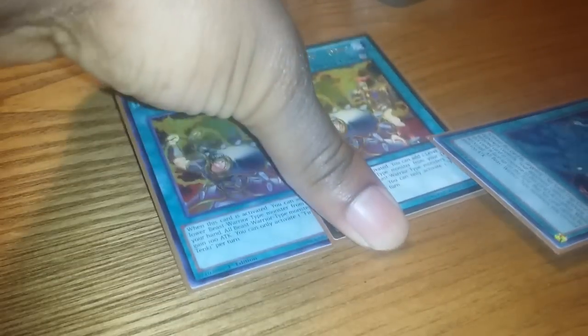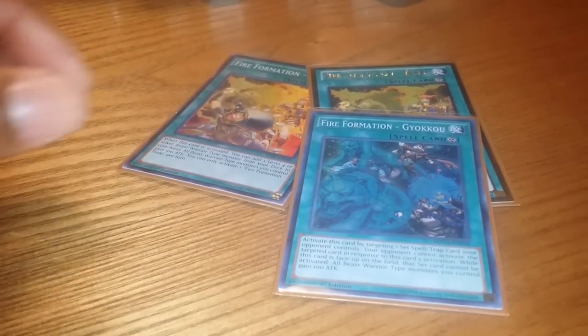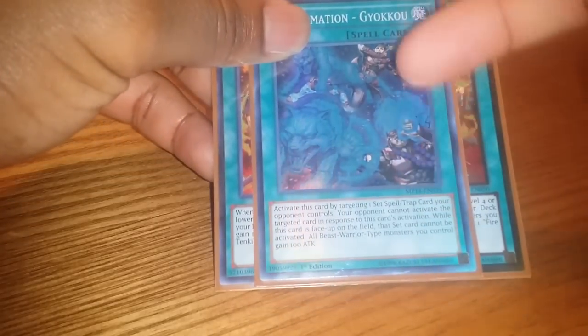That's all the Yo Shinju monsters. For spells: one Battle Fader, because they all bounce back to hand you need protection. Some hand traps. Fire Formation — Double Tenkey and one Gyoko. Tenkey's for the searches of the Beast Warriors obviously, and Gyoko's there for the Night Beam effect which is great, and it boosts your Beast Warriors. Think about bumping them up to 2 just for the disruption and stun of your opponent's back row.